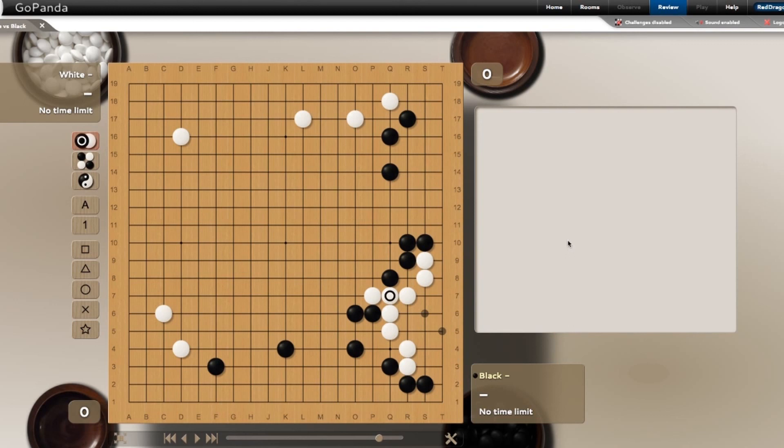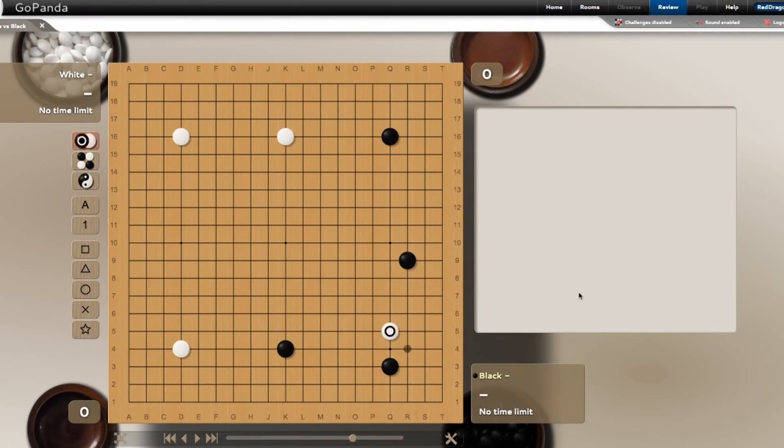This is the difference between a dan and a kyu player - a kyu player will just connect here, and after connecting black plays here and now you're running, and this group is not alive. Now let's take a look at what if black is more aggressive with this kosumi move. If white were to just block normally, because of this stone here the jump for white is not good to build a base - white is playing into black's hand. Do you think there is a better way to respond? I'll leave that for you to decide for next time when we continue to look at this.